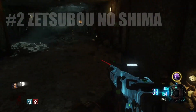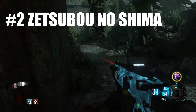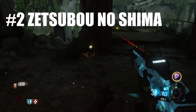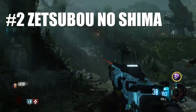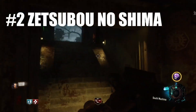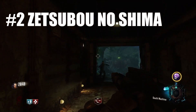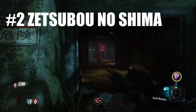Coming in at our number 2 spot, we have Zetsubo no Shima from Black Ops 3. My opinion on this map has changed a lot since it released. When Black Ops 3 was new, I considered it to be among the lowest maps, around Transit and Direye's levels of bad. As time went on, I found it's actually kind of fun when you have the tools, but still not particularly great. But what really made me appreciate this map was Cold War of all things, because I think that game helped put my perspective on what makes a good Zombies map into focus. And the more I played Zetsubo, the more I loved it.